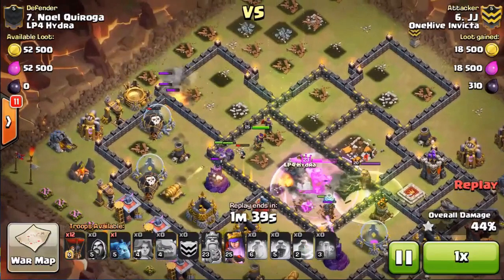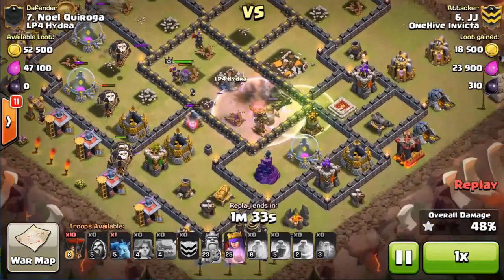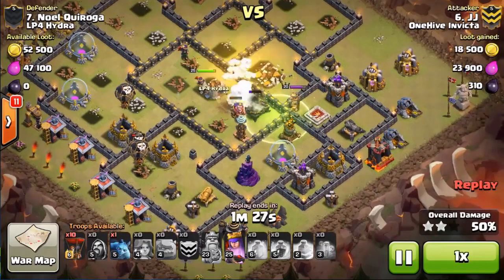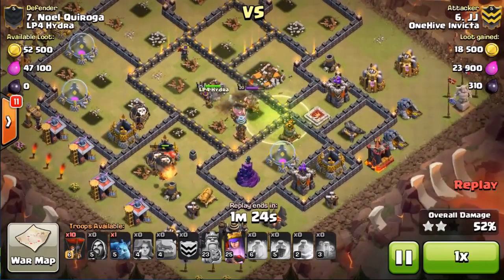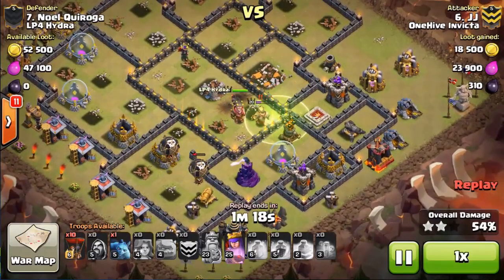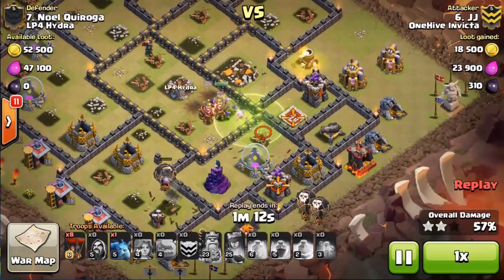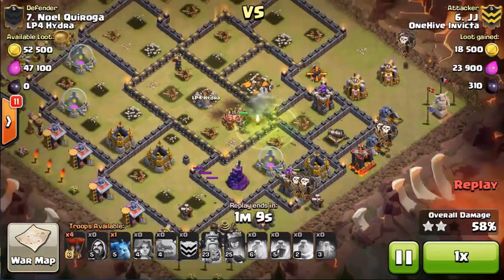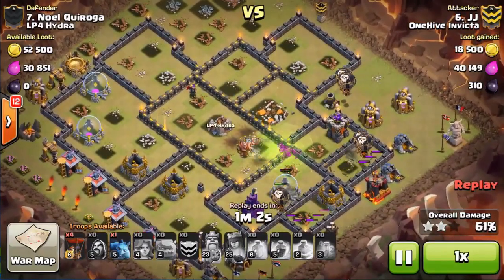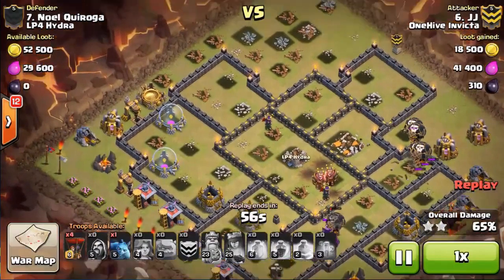He's already started his balloon deployment from the nine o'clock region. Those are taking some fire from the red bombs but he still has 10 balloons in the bag. The golemites and queen are doing work — she takes down the enemy king, then works on the air defense. He drops his remaining balloons and overwhelms the rest of the base. Even though those valks got stuck in the top-left compartment, he had enough tanking troops to get through and take out that final air defense. Very nice job JJ — he even had four balloons left for cleanup.